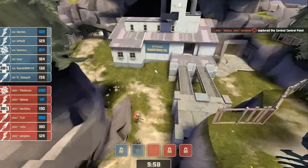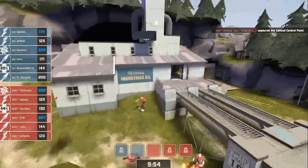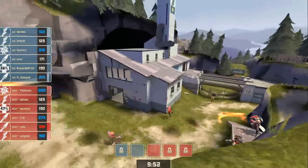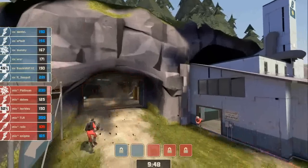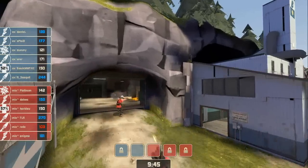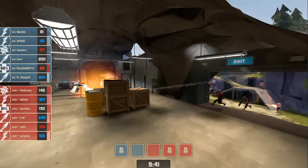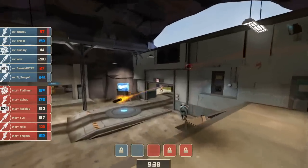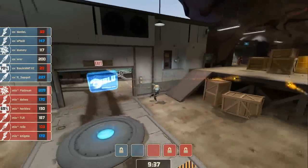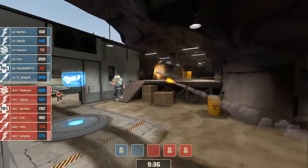Back to full speed here. As Mix-Up pushes on through, just some spam here and there. They're gonna have a bit of a fight to get up the ramp, onto the platform looking down on the intermediary point. We'll slow it down a little now. Experiment did have their Medic up there, and they had a Soldier up there, just kind of slowing things down.